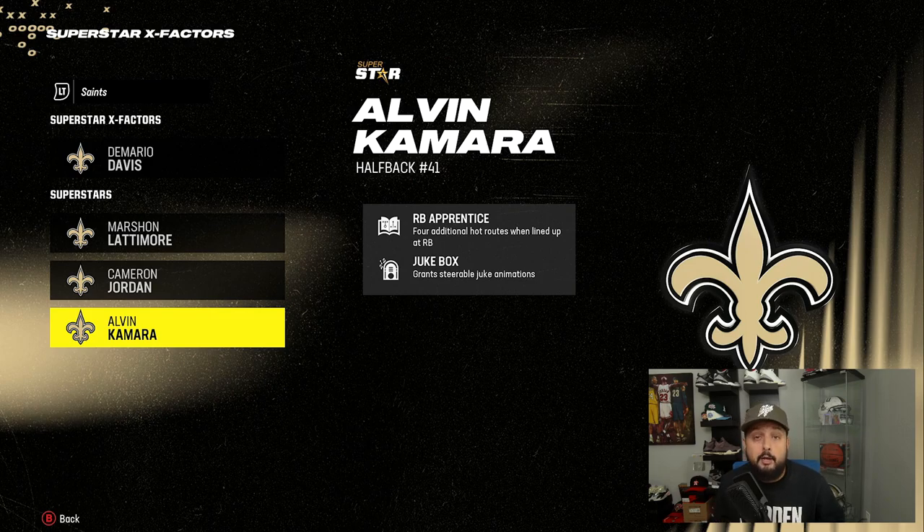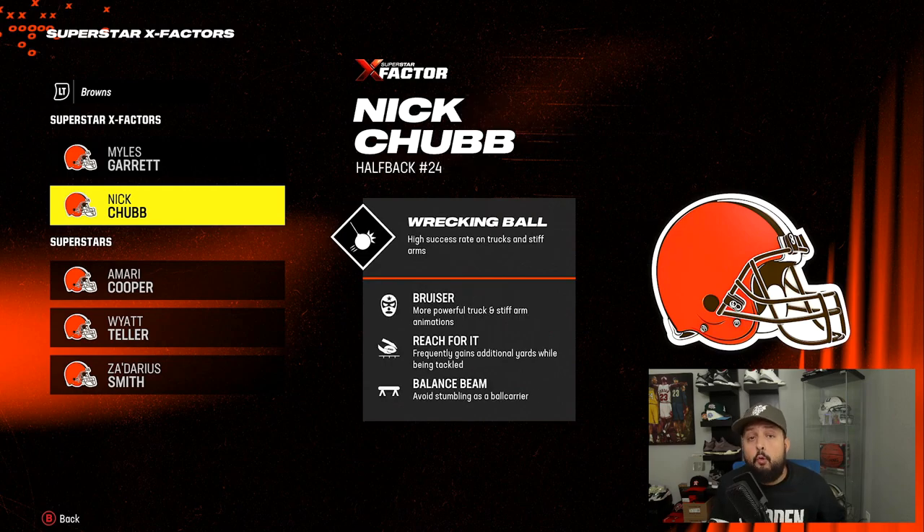The other important ability for runners is Bruiser, which Nick Chubb has. It gives you more powerful truck and stiff arm animations, so you're going to truck and break more tackles. When you stiff arm, you're going to break more tackles too. This is a great combo on bigger backs because you're simply going to fall forward more and push people off to get those extra yards.